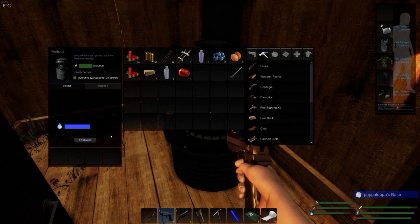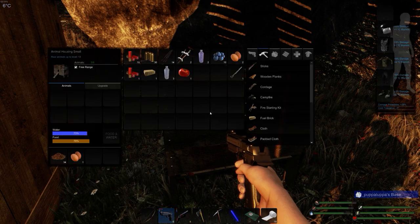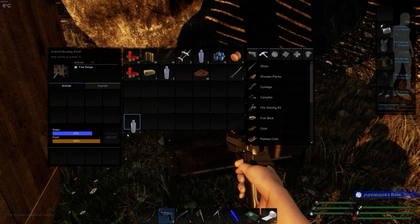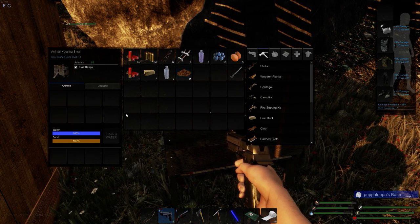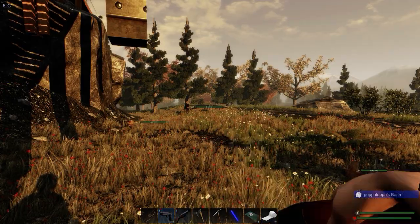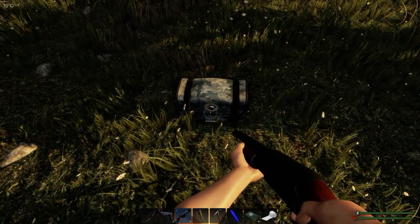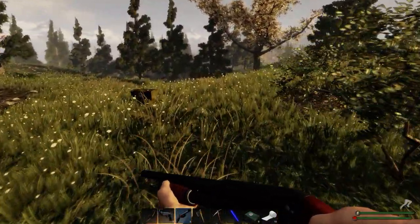We've got some eggs again. We'll put a tomato in, hopefully that will take care of the food and water situation, and we've dropped them a water in anyway. They seem quite happy about that. I can see the rabbit in the background. Here comes an early morning wolf - I'm not going to bother with him because we've got so much food.